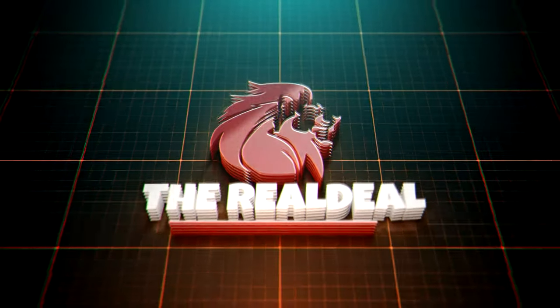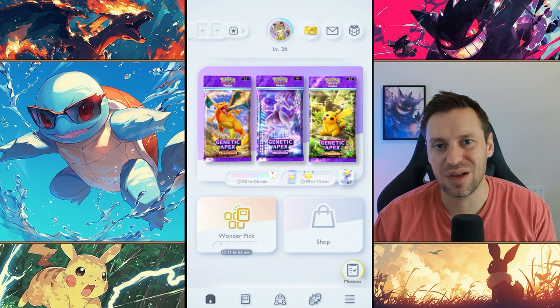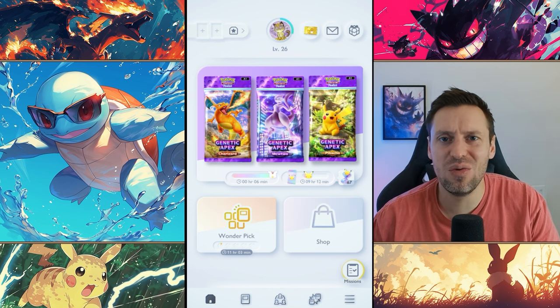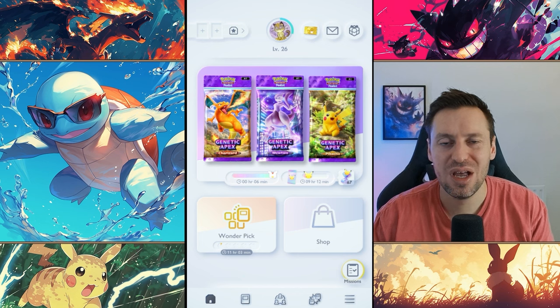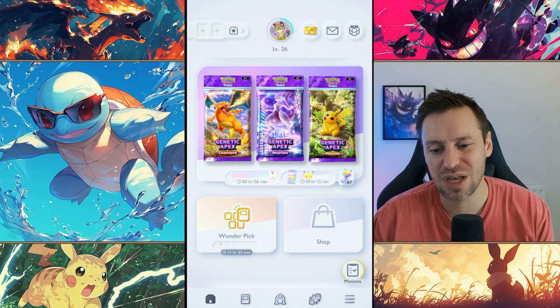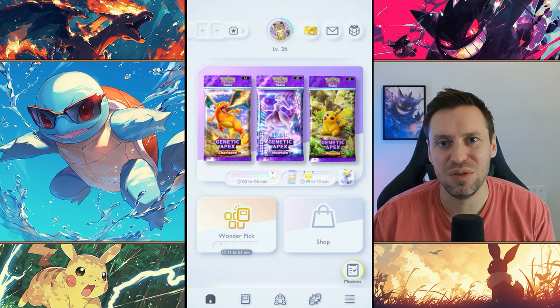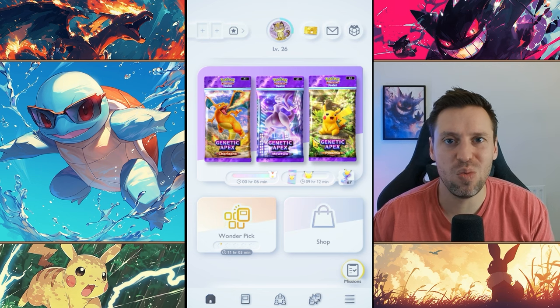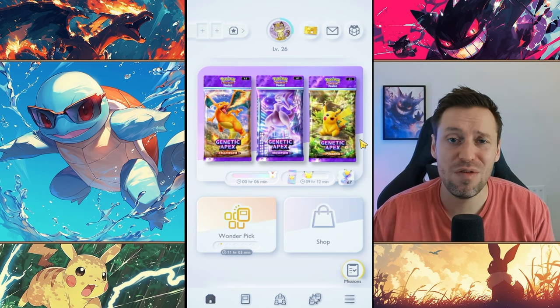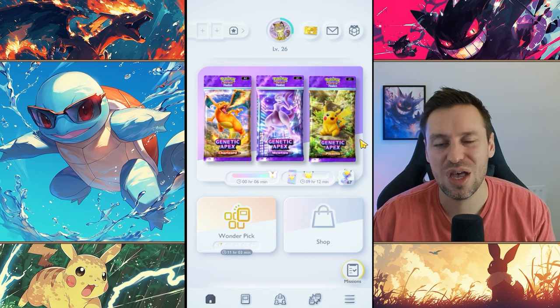You are now tuned in to the real deal. What is up guys, it's the Real Deal, welcome back to the channel! Today we're looking at the top 10 cards in Pokémon Pocket — these are going to be the cards that slap, the hard carries, the ones that can pick up the pieces when the chips are down and make sure we get that all-important W. We're going from 10 to 1, so let me know in the comments below who I've missed. Do you agree, do you disagree? I love to hear your thoughts and opinions.